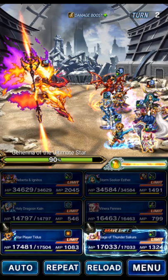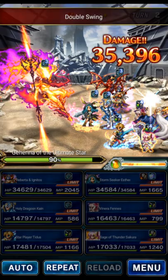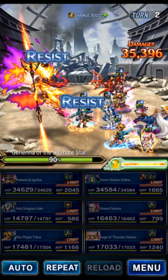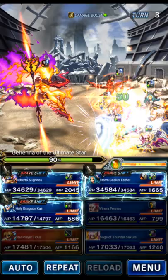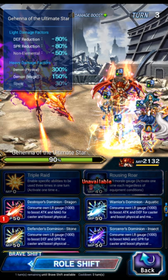Now we're gonna use Secure to imbue thunder to the party. Some attacks here — we're covering this with Esther Omni cover. Omni cover makes setup very, very easy as you can see. We're gonna go ahead and just guard Titus and guard Venera — we don't really need them for the next turn.